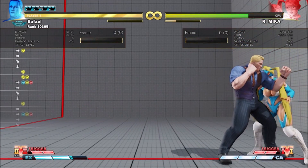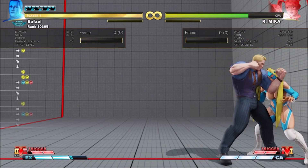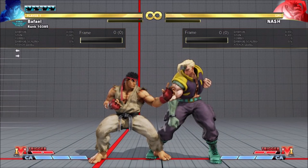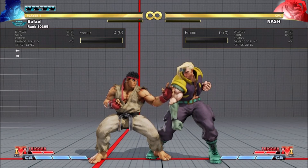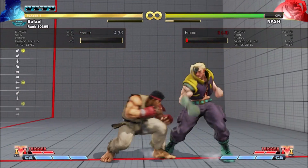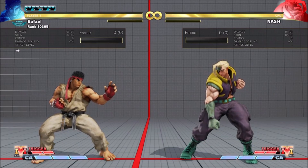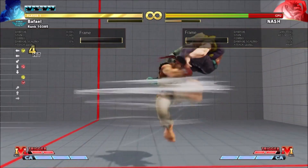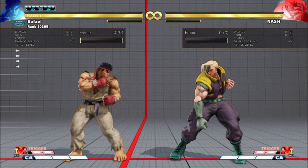So why am I making a video about the corner? Because some SF5 system changes affect the way the corner works in ways you might not consider. One of the signatures of SF5 balance is that attacks are balanced around their okizeme. Certain knockdowns give you the opportunity to pressure your opponent on wake-up, even if they quickstand or backroll. The risk-reward on this wake-up pressure is so good that you'd almost always rather take a weaker combo with good okizeme than a stronger combo with no okizeme.